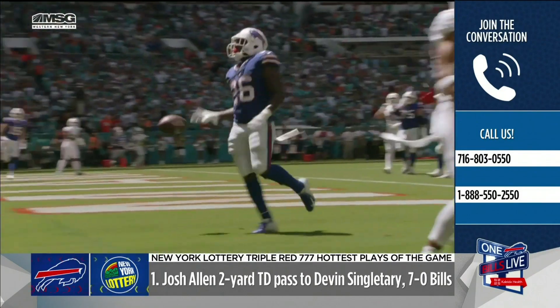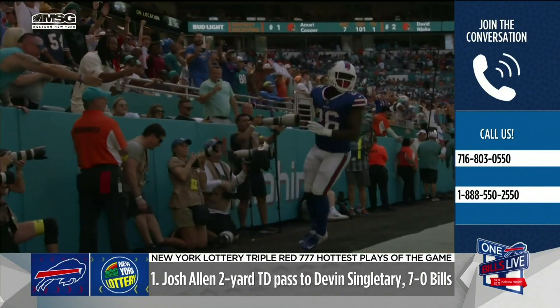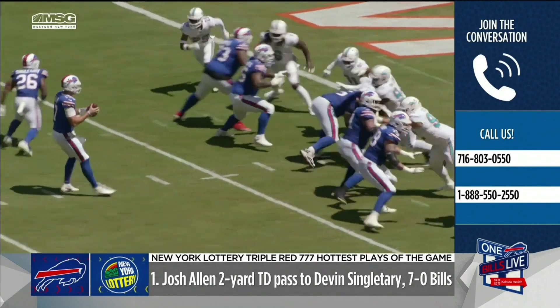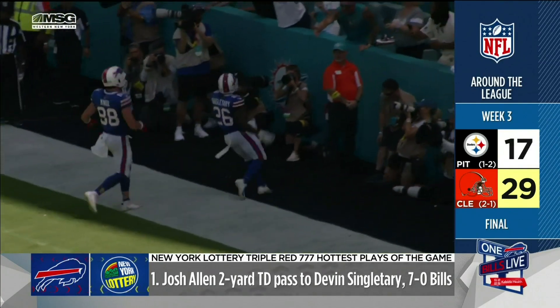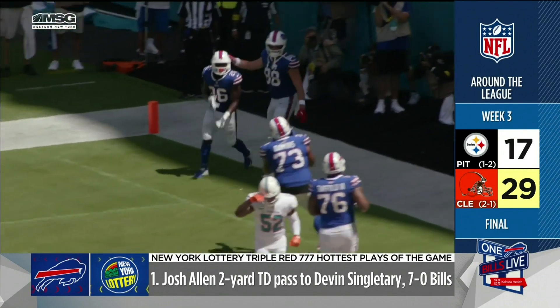This was after Josh had been tackled short by Melvin Ingram. Devin Singletary just slips out, slips right by the blitzer. Josh throws it right past the blitzer to Devin Singletary. And it looked easy, but the pressure was on on fourth down. Great execution there by the Bills to finish off the opening drive. For the eighth game in a row, they score a touchdown on their opening drive.